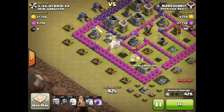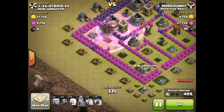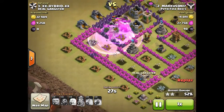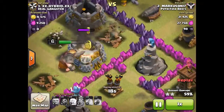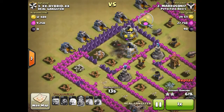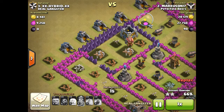He has 2 Wizard Towers, an Archer Tower, and a mortar targeting all of his giants and his barb king. He drops a rage spell, clears the Wizard Tower fast, then takes out the Archer Tower, goes for the mortar, then goes for the other Archer Tower. The giants were going to break through the wall but they died. His barb king is going to die too, and that's the raid — 66% 2-star.